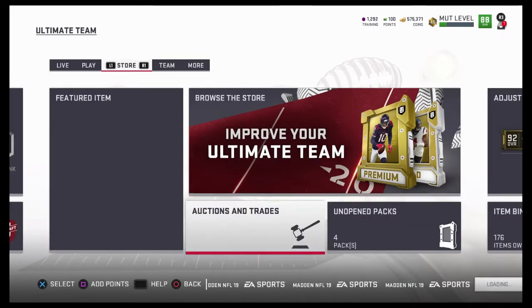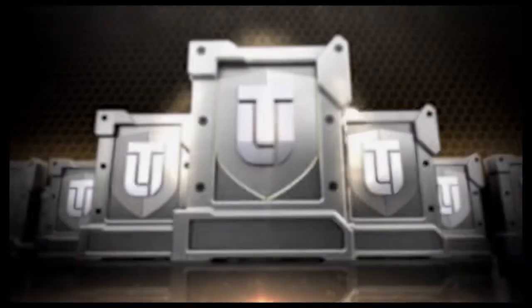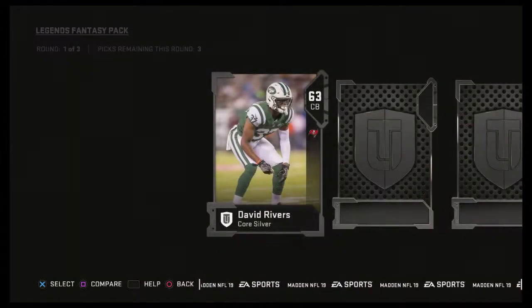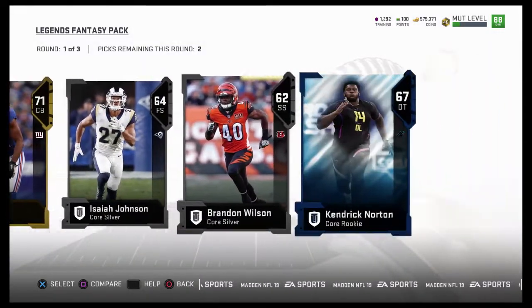I just want to get something good though. That first pack was really, really good, and that came from the bundle. Maybe it was just a fluke — who knows? But right now we are looking for Deion Sanders, we're looking for his pieces. As we're getting nothing out of the silver round, which is expected.